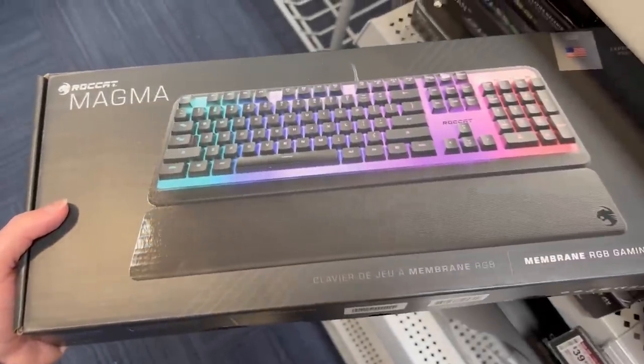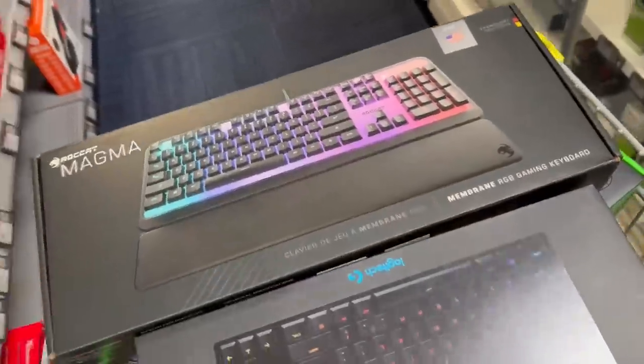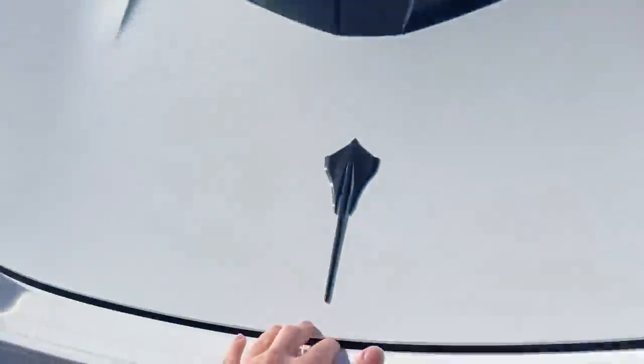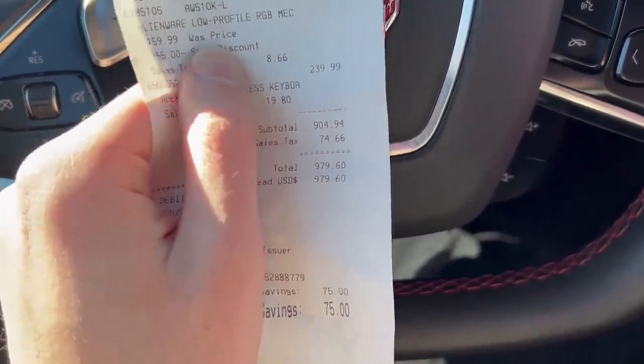Wait, hold on. There's a Rockcat one right here. I'm setting this one back and I am grabbing this one because this one looks cool. And we'll put that in the cart. Now it's time to check out. Alright, here's my receipt, and I just spent $979. Please like and subscribe. Now we can head home and use these keyboards.